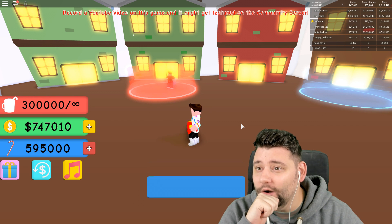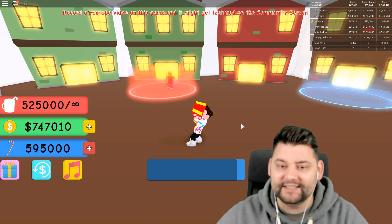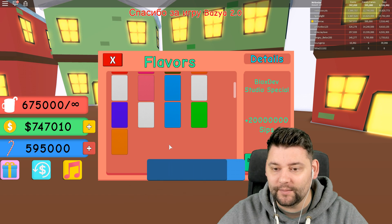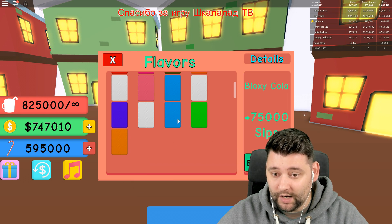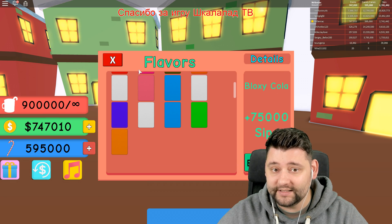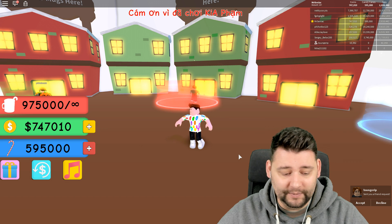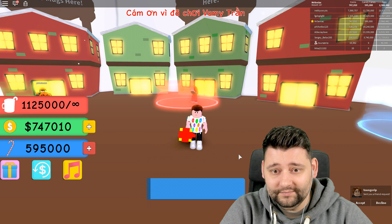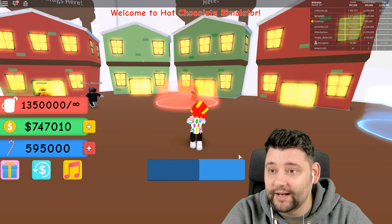Look how much we have got in there right now. We are going to sell this and just keep going. We are going to buy the best flavor in the game. So it all comes down to how many sips we have done — we have done 2.2 million sips. But we need to go further. So we need to see what flavors — what is the last flavor we can buy? That is a lot of money.